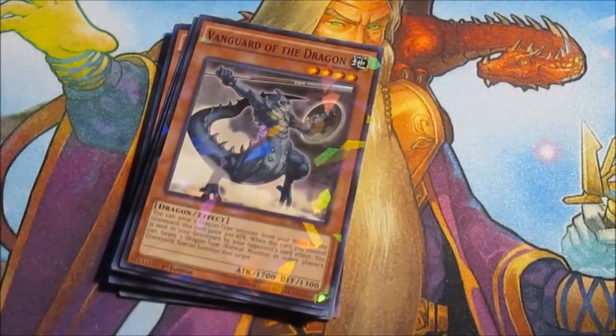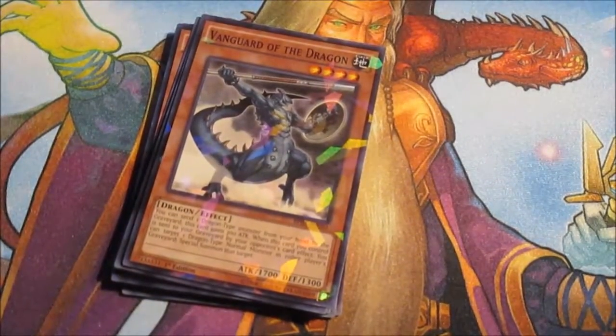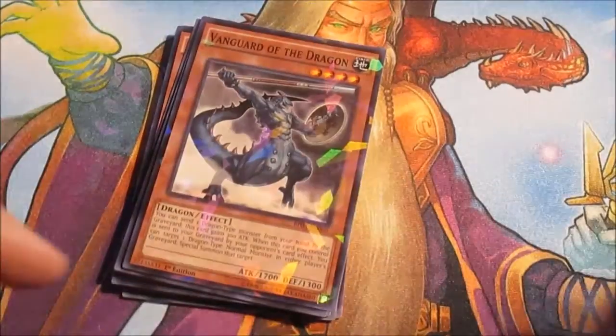I actually do run a couple of dragons so it's technically viable, and since it's not once per turn, with the vanilla Lesser Dragon I can pitch Petit Dragon as well. I'm not sure if there are any other dragons in here — oh yeah, the sports one — so Vanguard can be pretty strong by himself.